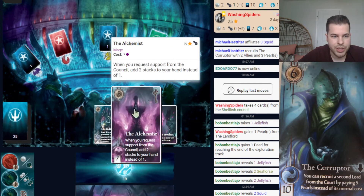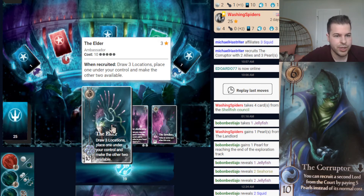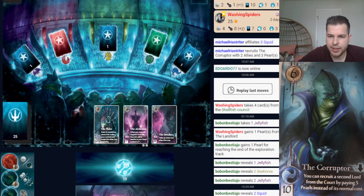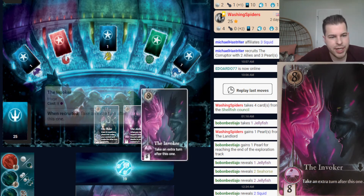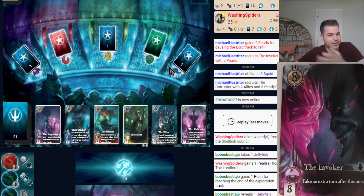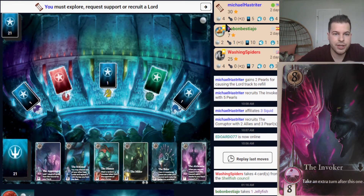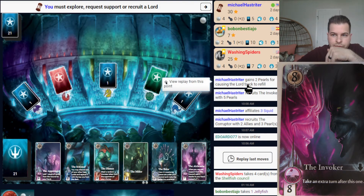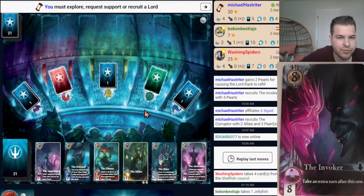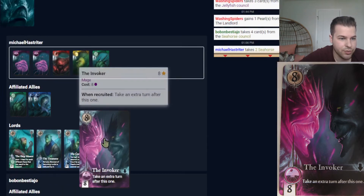My decision really comes down to the Elder or the Invoker. The Elder would give me a location without losing those 2 abilities. But I'm going to go with the Invoker, which allows me to take another turn. I'll reduce the number of Lords to less than 3 — I just barely did that, quick — and that gives me 2 extra Pearls. Now with the refill I'm able to purchase yet another Lord because the Invoker gave me an extra turn.